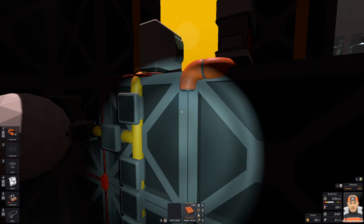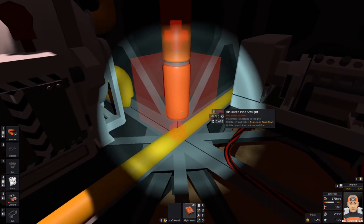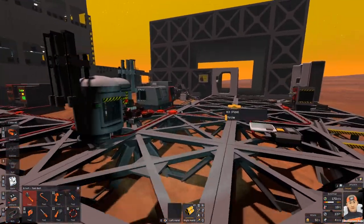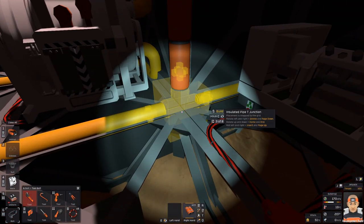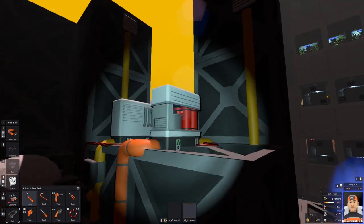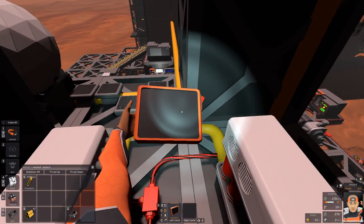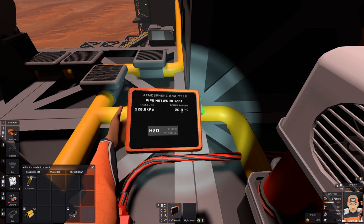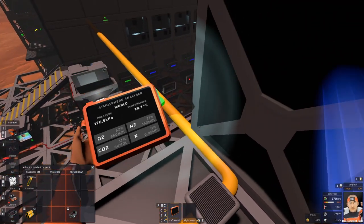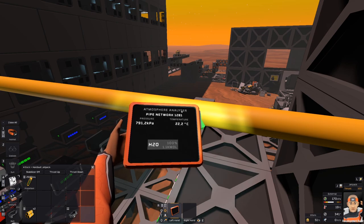I'd like to make stacks of about 20 tomatoes because I don't want to drown in tomatoes. One more pipe and it should be good to go — 16, 17, 18, 19, 20. Let's connect the H2 combustor to the fuel line. I'll need a T-section for the fuel pipe. I'm going to remove this pipe, and this is going to be the T-section. The combustor is connected — let's try to run it for a while. I can hear the combustor is running.